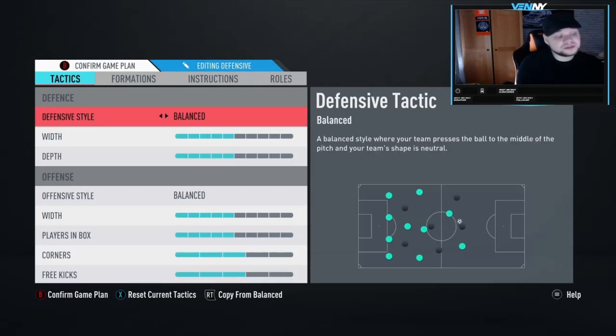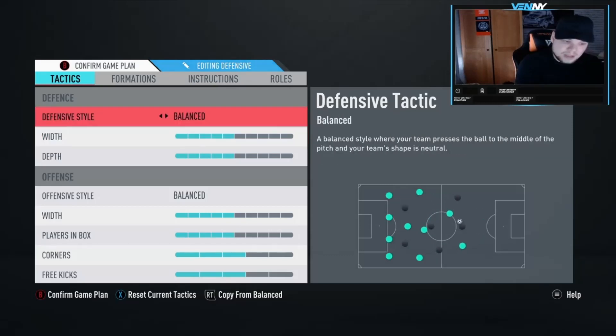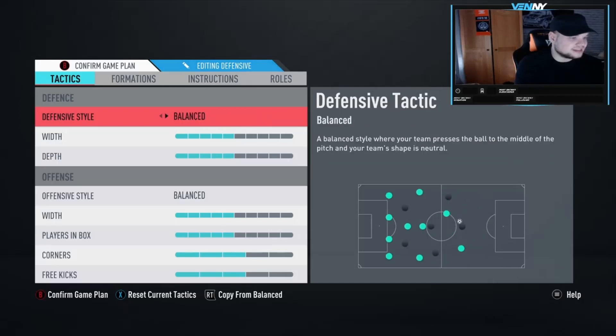I'm going to say don't use drop back anymore. I'm hoping they have fully eliminated it, but I'll give my full opinion next week on whether drop back is still super effective. Balance is probably the best style if you're going to try this as your starting formation. You're not trying to take risks - you just want an all-round structured team without risking press on heavy touch or press out of possession.